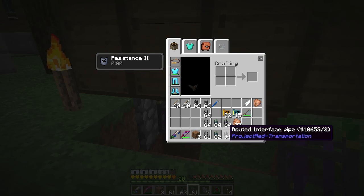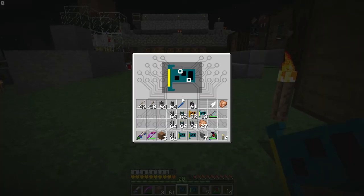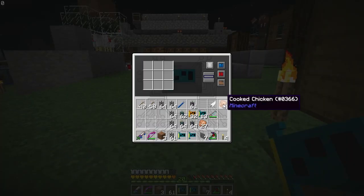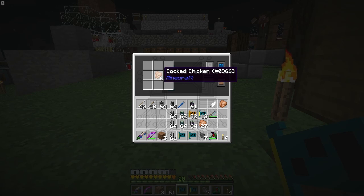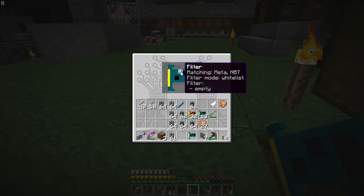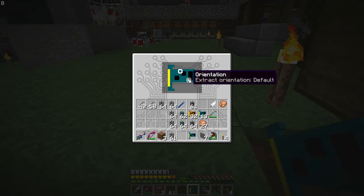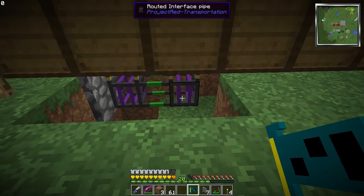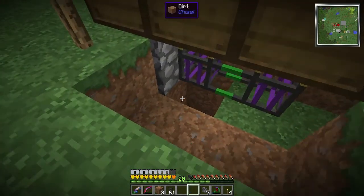We take our item extractor chips — we're going to need two of them. We shift right click, go into our filter. One of these filters is going to be for chicken, so we want to leave the filter mode as whitelist — it's only going to whitelist cooked chicken. Then we take the other item extractor chip, go into our filter, and set it to feathers. We still want it whitelisted.